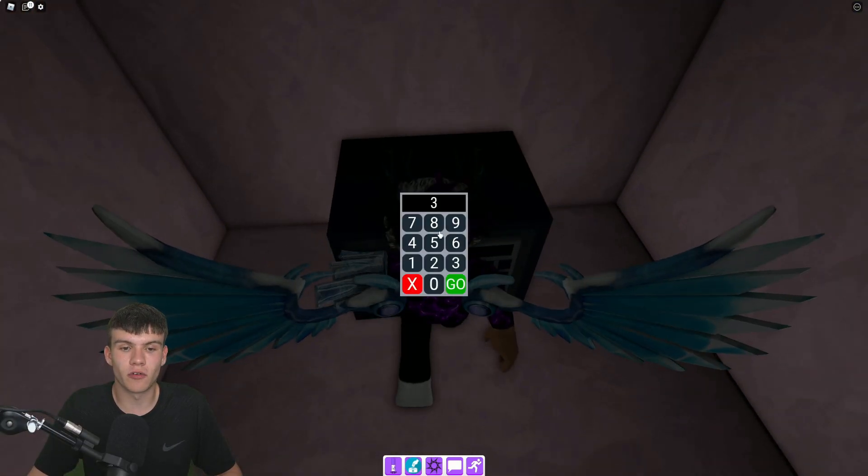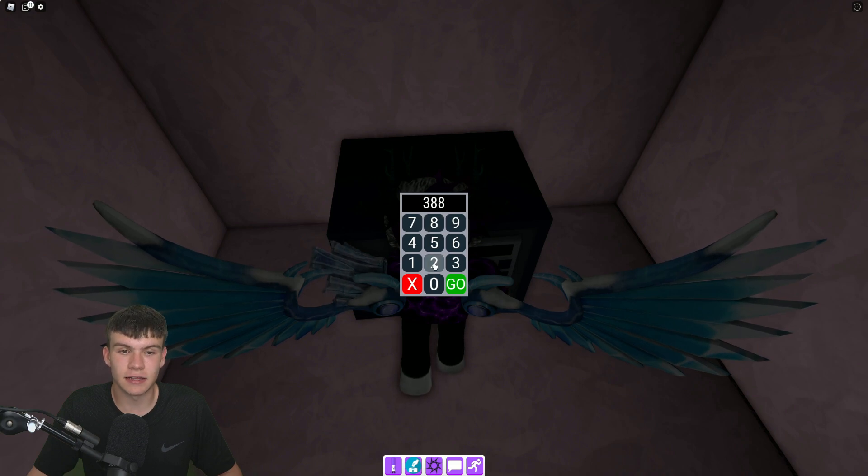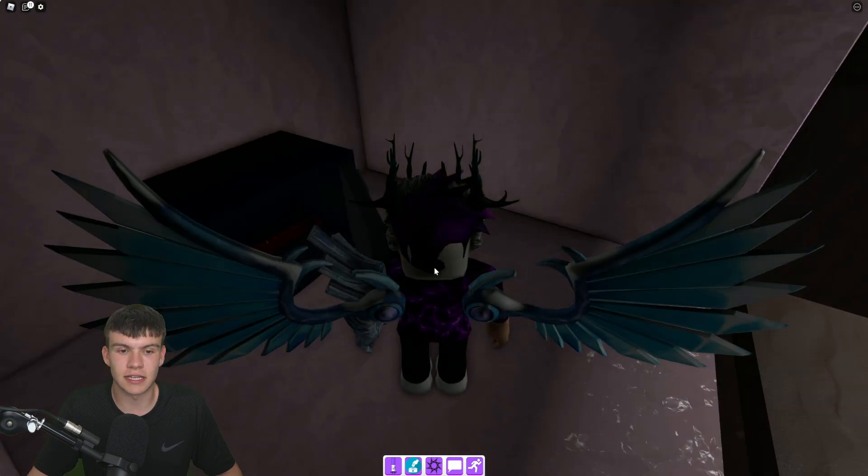In the hidden safe, type in the code — it's not 3883, it's actually 3882. Click go and you'll see it says success!